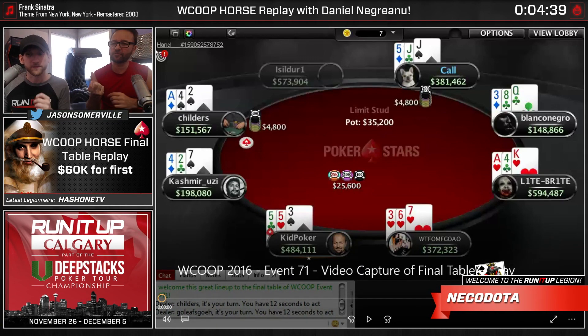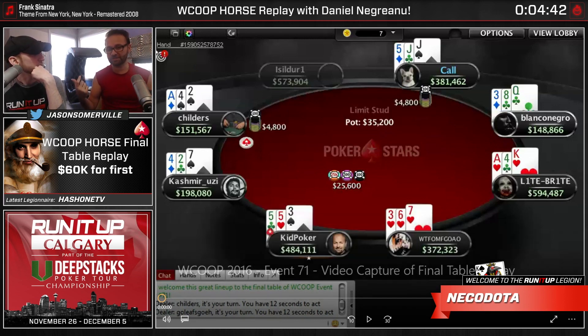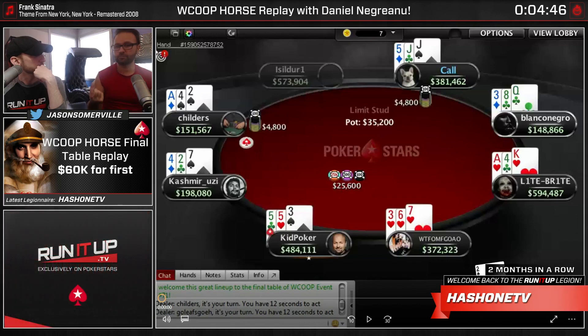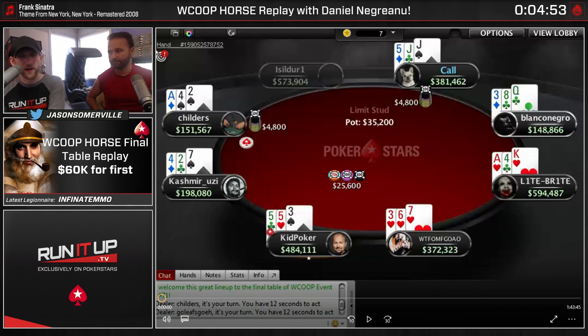So we're starting out in stud, and you have about 15 big bets, which is a pretty big stack in any kind of limit game. You look at them differently, actually. In no-limit we talk about big blinds, and in limit games we talk about big bets. Typically if you have more than 10, you're doing just fine in the tournament.